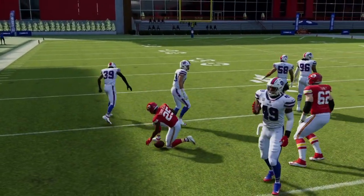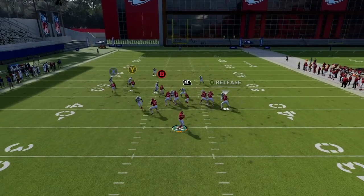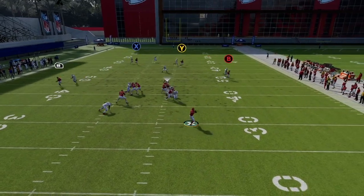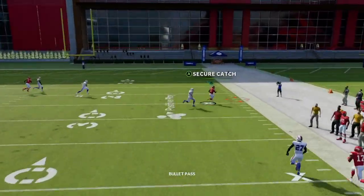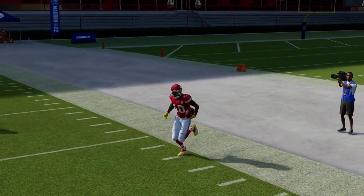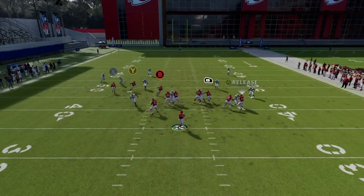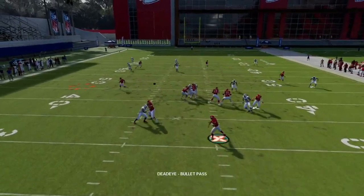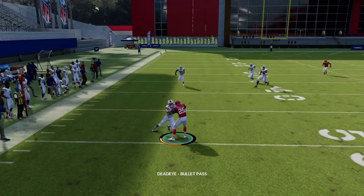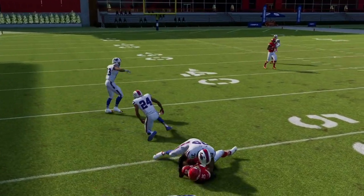The running back goes to the flats and all the zones fall back because of the deep crossers, allowing you to just check it down. If they start to user the running back and man him up, that's when routes open up to the left and you have all your routes open on the right — Tyreek Hill deep down the sidelines. We still have the tight end delay fade if things break down.